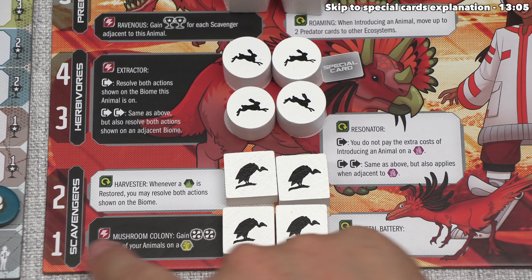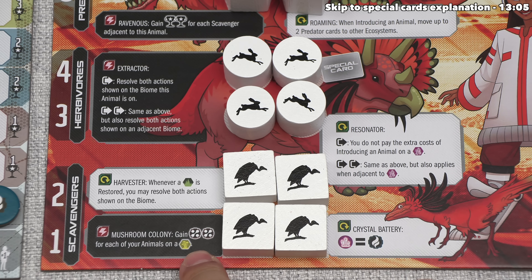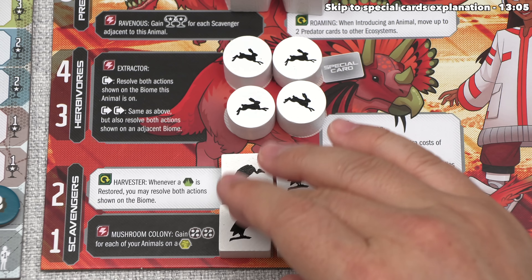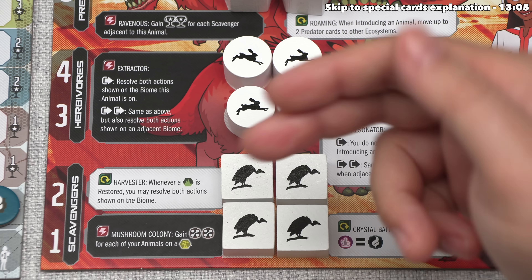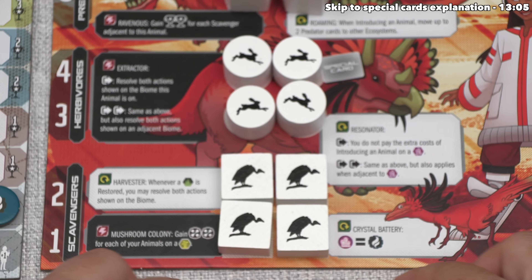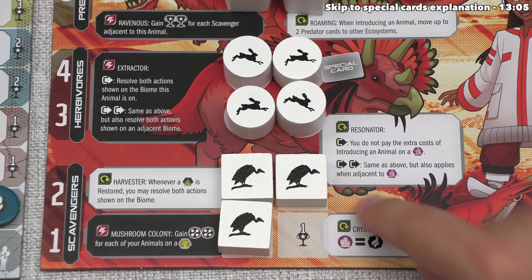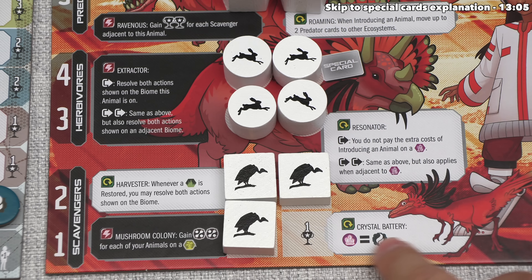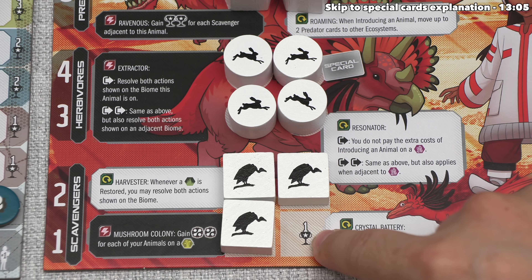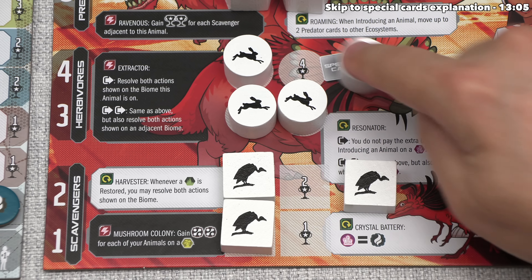Our decision is: do we want an ongoing ability or an immediate ability? The immediate one — Mushroom Colony — gives two nutrients for each of our animals on mushroom biomes. Since this would be our first animal in a mushroom biome, we'd gain two nutrients. But we have mushroom biomes in hand and plan to place more animals there, so I'd rather wait. Instead, let's place this scavenger, which gives us the Crystal Battery ongoing effect: for the rest of the game, we can spend basic shard resources as energy.